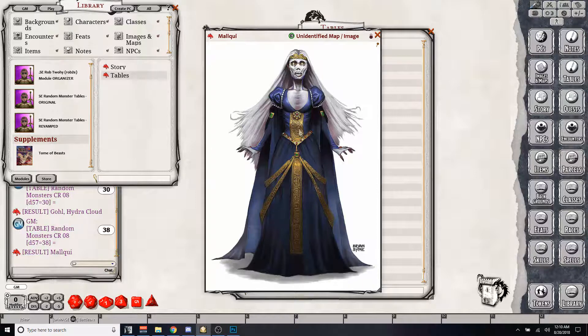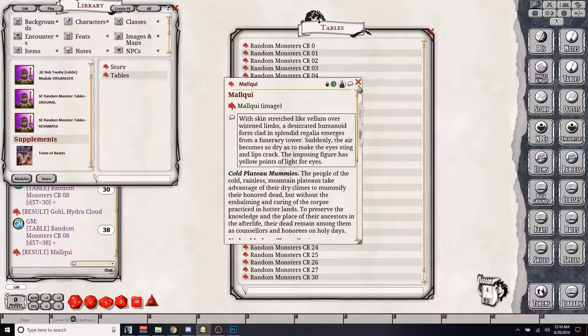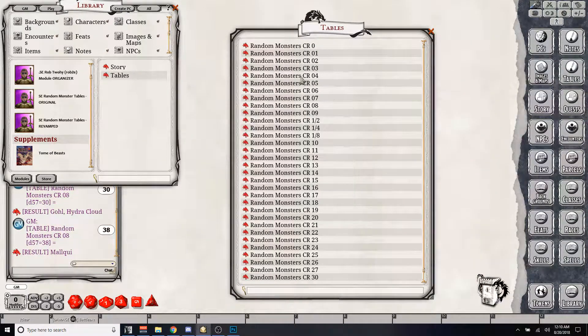But this way you can roll on these tables, and if you don't own the sources, then you'll have to either get that source or just not use that monster. But that's pretty much it. Anytime you need a random monster of any CR level, there they all are from all those books. I hope you enjoy, everybody, and we'll see you in the next video.